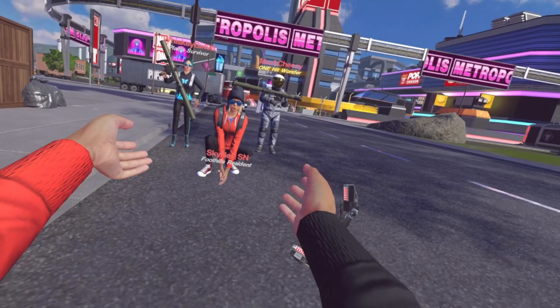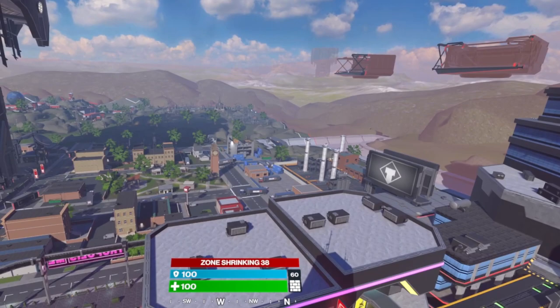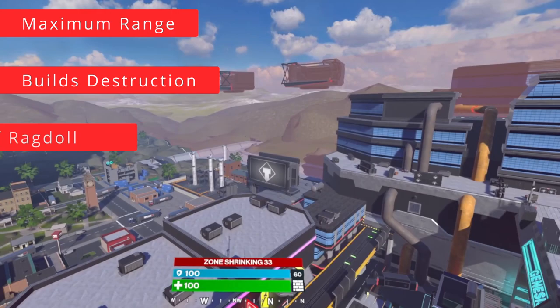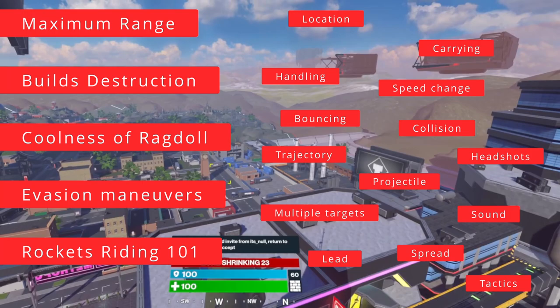I will tell you more about the Skynet board when it's time. Today we are going to find out more details about the rocket launchers — the max range, how many builds it destroys, whether the ragdoll is cool, if you can dodge or ride rockets. We will show you all that and some other stuff. The video is divided into chapters for better search. Be sure to watch till the end!